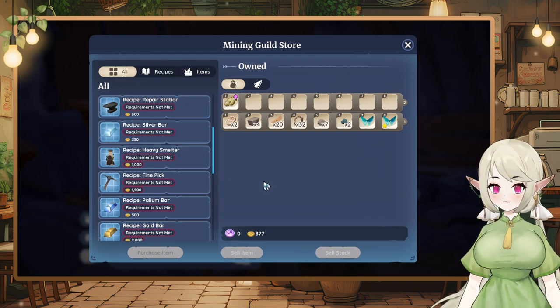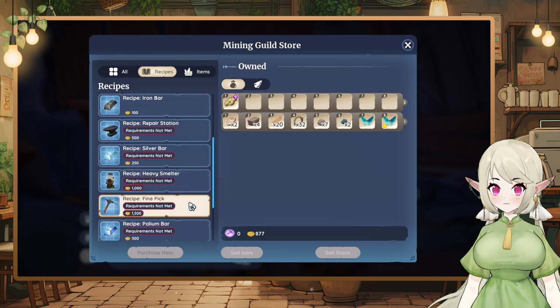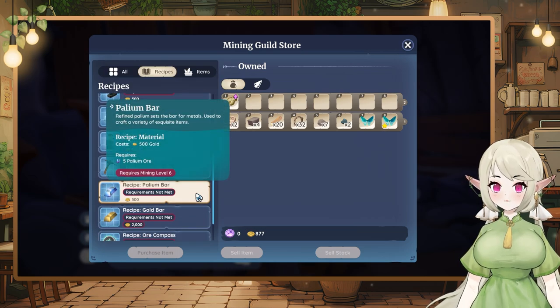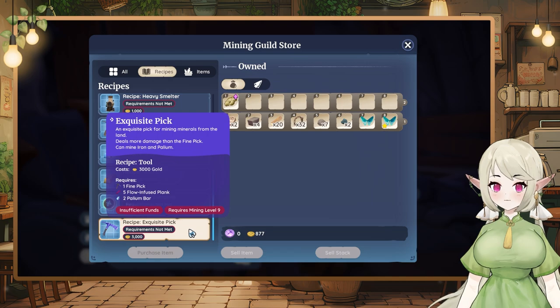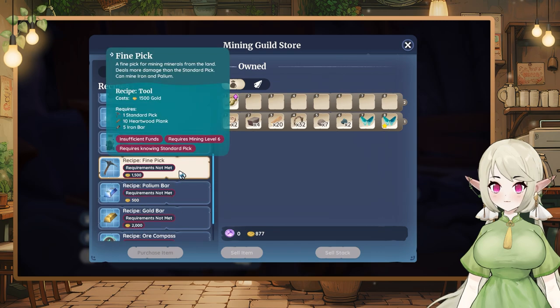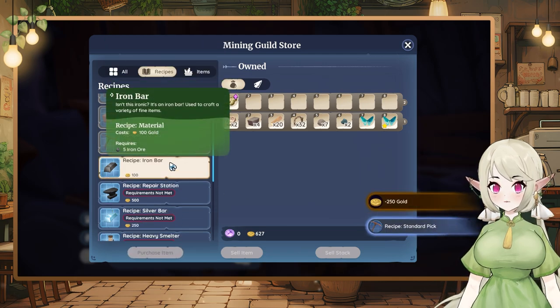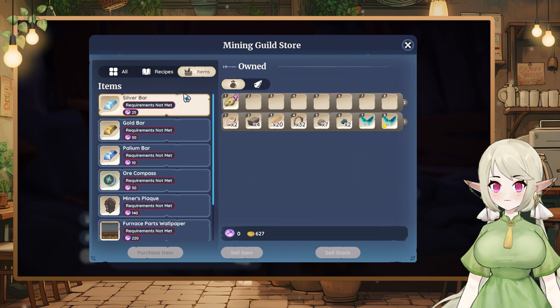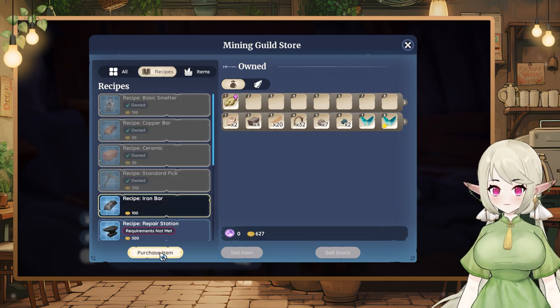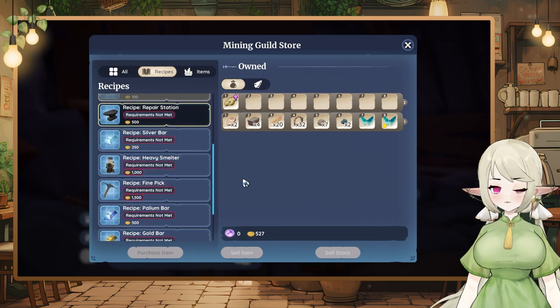I don't have that much. Wait — recipes, I can look for recipes right? Silver bar. The recipe is so much — oh my god! Gold bar, gold compass, exquisite pick. Standard pick — I kind of need to get the standard pick first. Does he also have a standard axe for me? Probably not. We're gonna take this one too. This one I cannot get yet — the other stuff I also can't get yet.